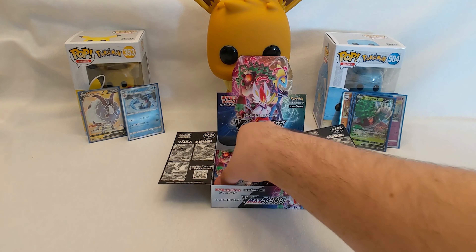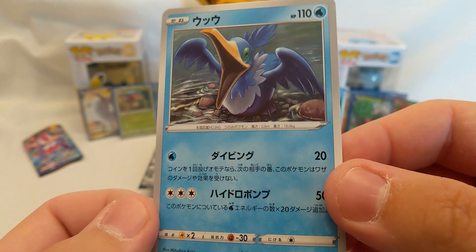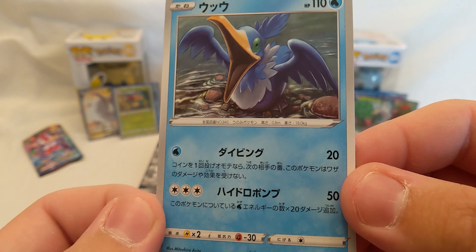We got an Arcanine non-holo, Galarian Corsola, Grubbin, a nice Vulpix — the artwork is so nice on this one — and Cramorant. That's okay.